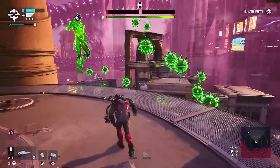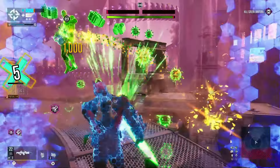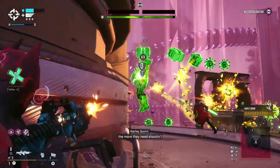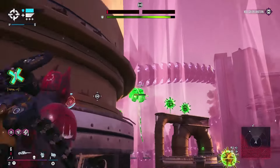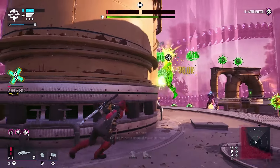Once you have destroyed enough constructs and the shield comes down for the Green Lantern, that's your damage phase. But the Green Lantern is going to keep moving around and will always be high up. So if you're on the ground taking cover from rockets and the shield is down, you're just wasting time because you're not going to realistically find a good spot to deal damage from the ground.